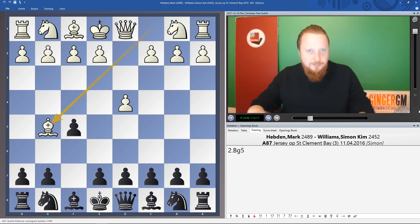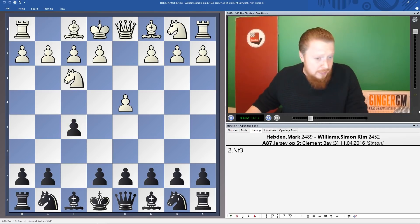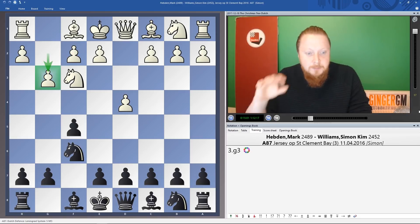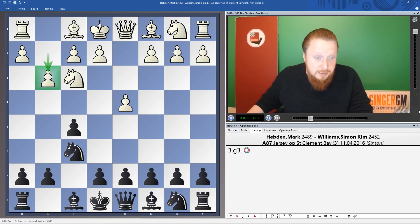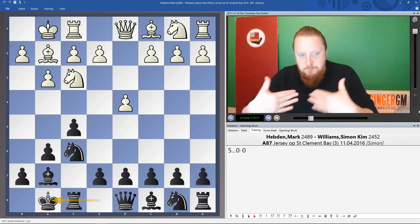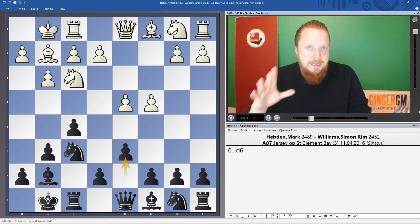You need to be flexible at the start — if your opponent plays something strange like Bg5, you might not be able to get your desired setup. We're concentrating on playing this when White plays g3, because as mentioned, if White doesn't play g3 you have other ideas. Now, you can pick between e6, d6, or g6. Many people first go g6 trying to get the Leningrad Dutch, then Bg2, Bg7, castles, castles, c4.